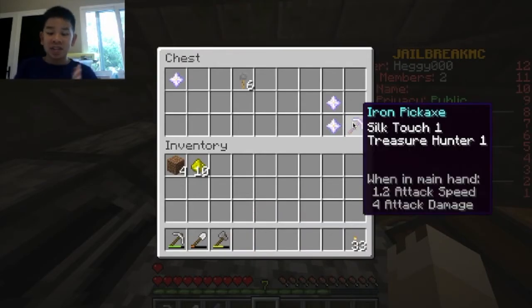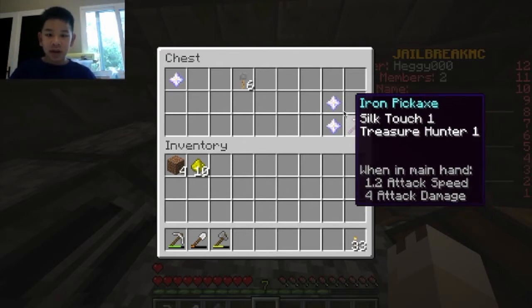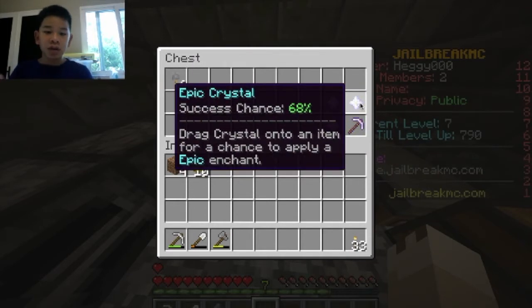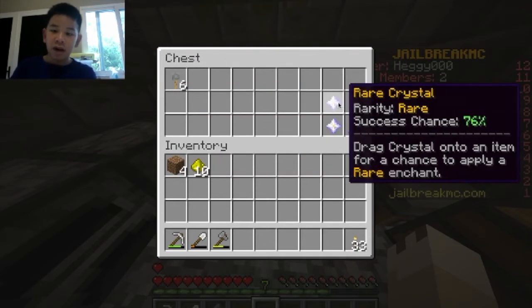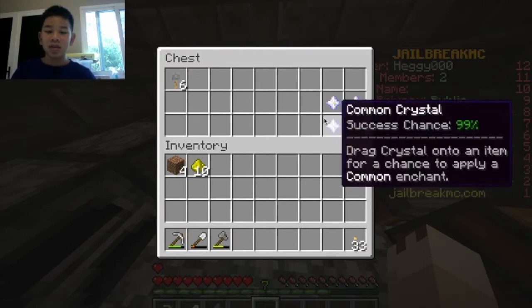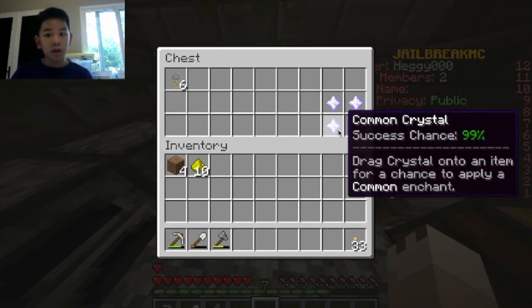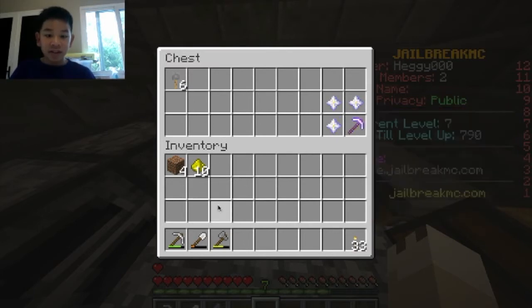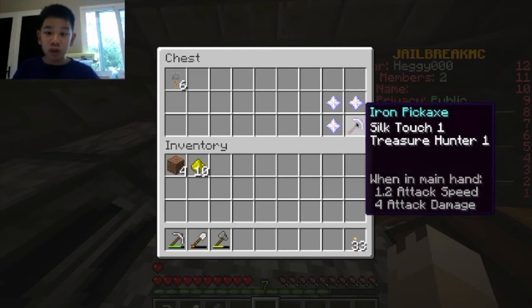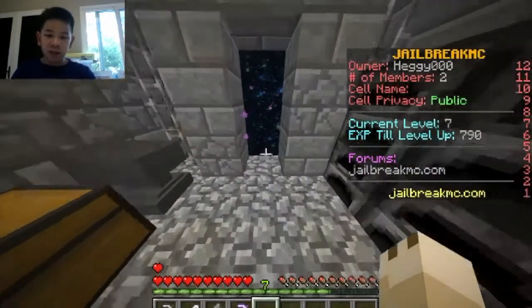So now on my pickaxe we have Silk Touch and Treasure Hunter, which is awesome. And then we have our epic 68% chance, rare 76% chance, and common 99% - I'm gonna wait and let Ethan do the 99% one. That's pretty good - we got our first two enchants and one of them is really cool. I'm gonna go ahead and test this in the mine.